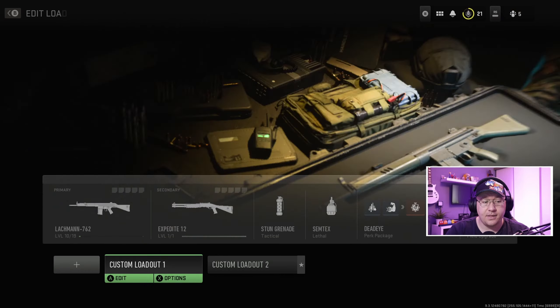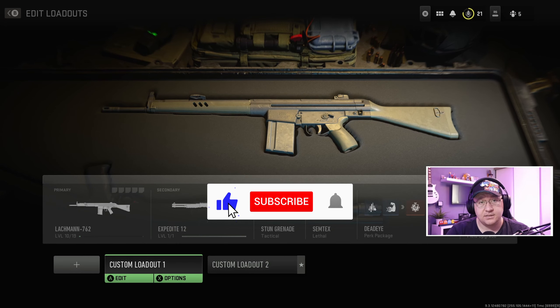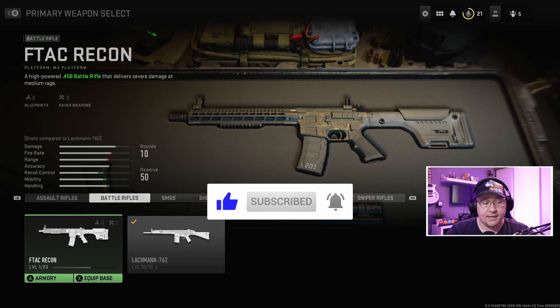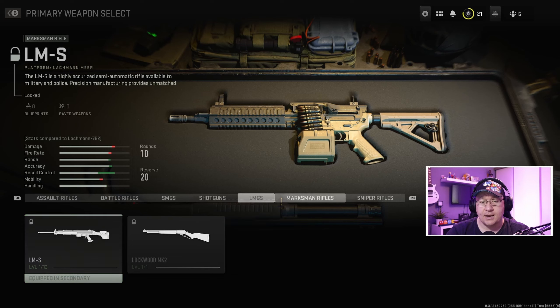Go ahead and click on that. Let's just use Custom Loadout 1 for now — doesn't really matter which one you go with. Select A to edit, then under whichever weapon — primary or secondary — you want to use, go ahead and select that. You've got assault rifles, battle rifles, SMGs, shotguns, LMGs, marksman rifles, and sniper rifles.